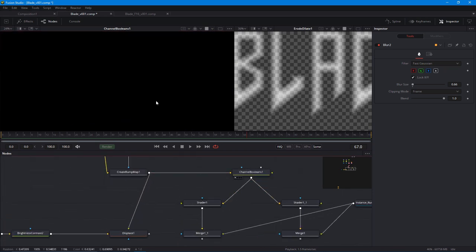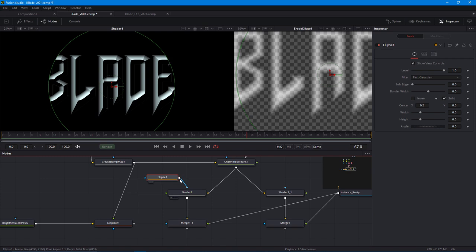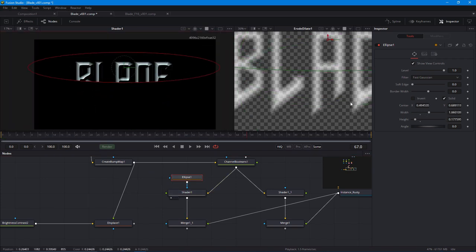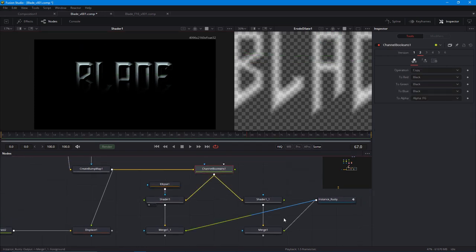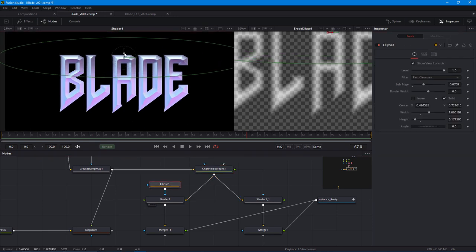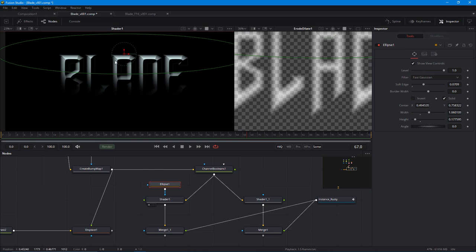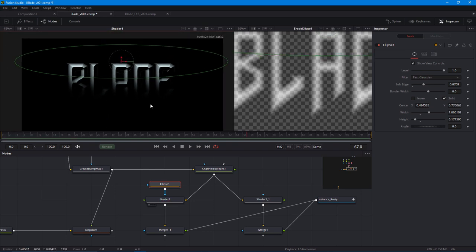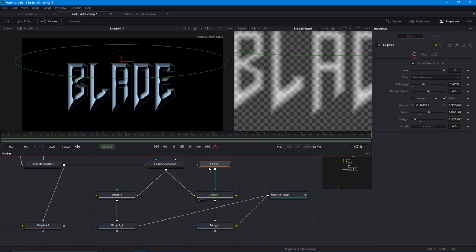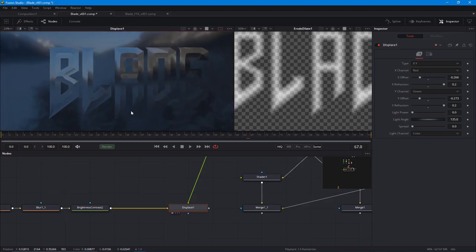Now, the Channel Boolean — remember when I set the RGB to black. The reason: in the shader I can hook in a mask and restrict the lighting to the mask. If I go back to the Channel Boolean and switch to version 1, you see the normal map or bump map starts to shine through — that's something we don't want. So just eliminate the RGB channels and you get a clean result. I'll use an ellipse mask to restrict the bottom light to the bottom area.